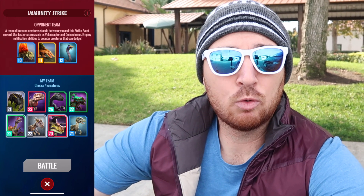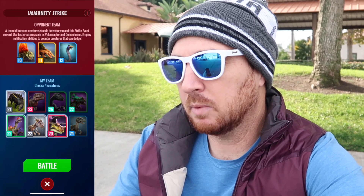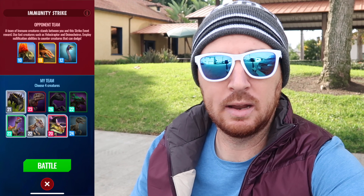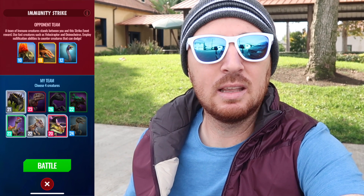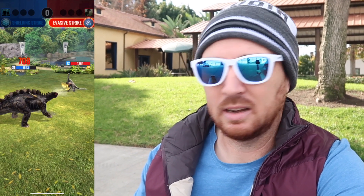Indoraptor is the one dinosaur I have that can sweep a team, which is why I'd lead with it in arena. But for this strike tower I'm leading with the tankier dinosaur to do a lot of damage, then bringing in my Dilo which needs one turn of setup. Then I'll do impact and run - a two times damage swap - into Dracoceratops Gen 2, which is also two times damage, and that more often than not completely takes out the opponent before they get an attack in.